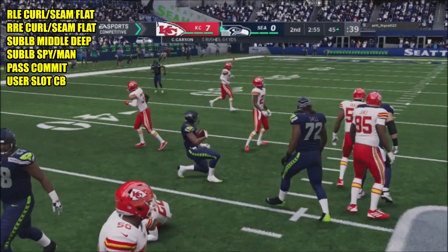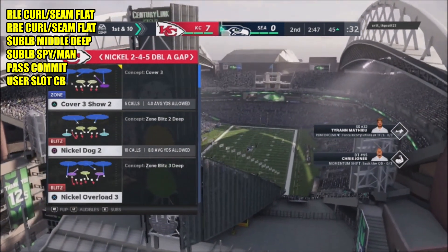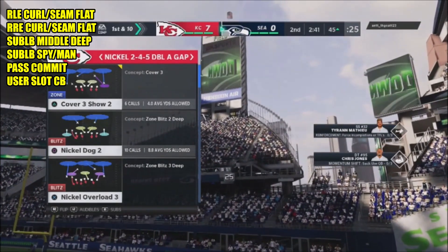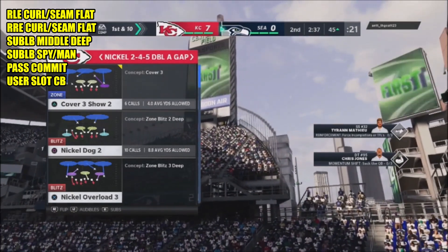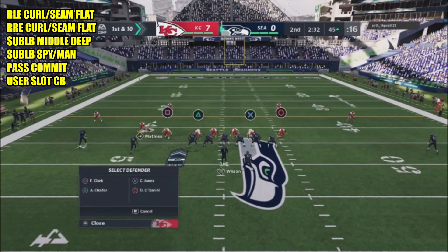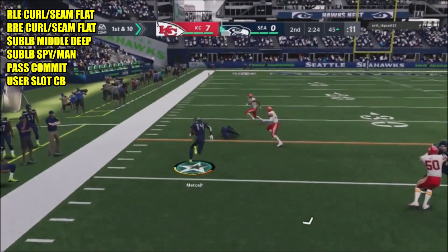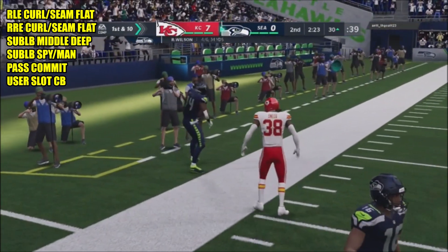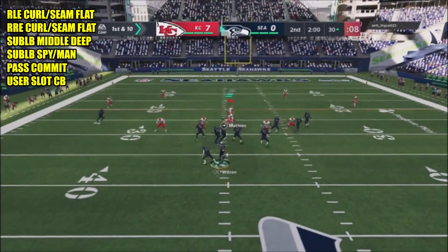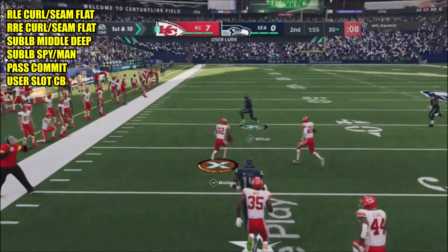It's that nice seven-man front you have up front while usering a fast player — it could be your best corner with good change of direction placed in a slot position. I'm using Honey Badger in this gameplay because he's the best defensive back on the team. I didn't really hit this guy with the blitz, but I spy the guy, he throws over the top of my spy, and I'm able to pick him off with Honey Badger.